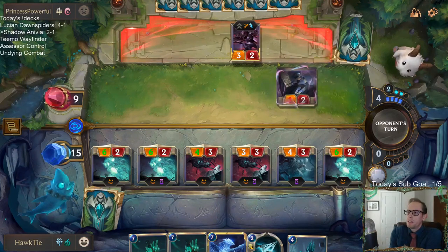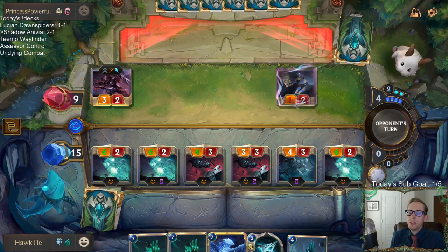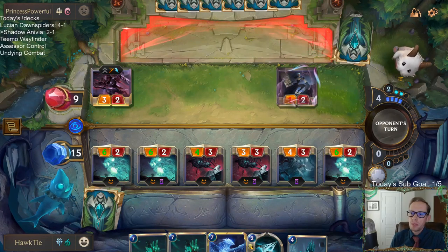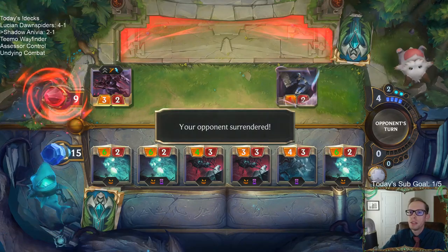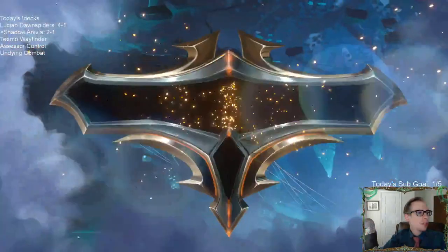They can't have Judgment — Judgment costs 8 mana. Even if they have Lifesteal Barrier and go up to 12, that's still a lot of damage. Alright, GG — we're 3 and 1.